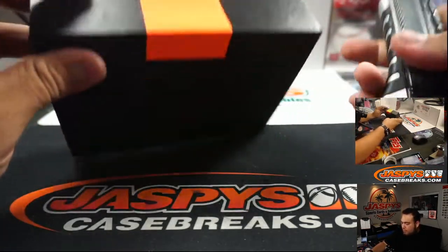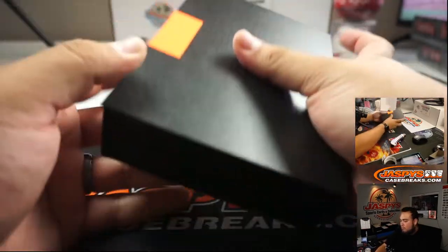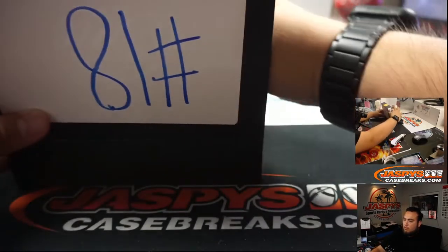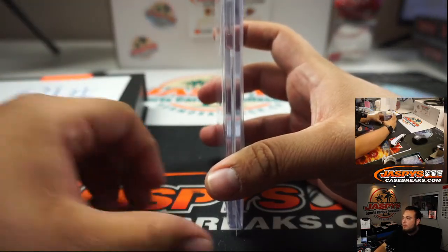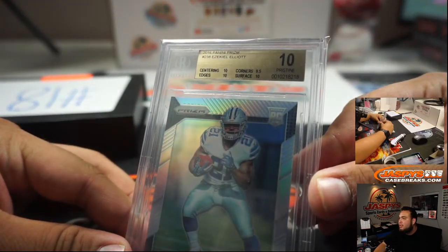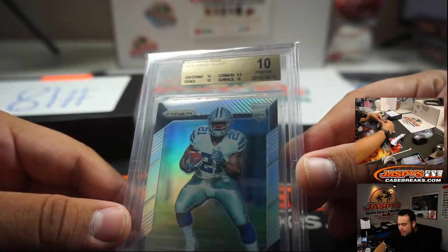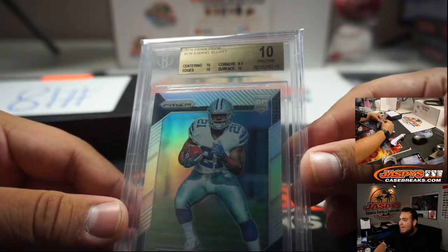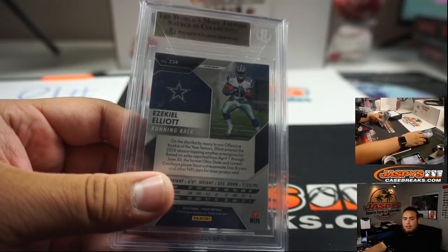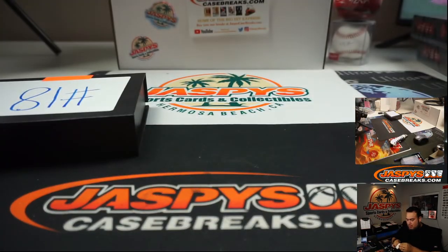Alright, good luck. First one we got is a graded card, and it is one of the sell sheet hits — how about that. 2016 Panini Prism Ezekiel Elliott, Pristine 10, all 10s, minus 9.5 corners, so it was almost a black label. Nice hit right there, nice way to start it off. Congratulations, man.